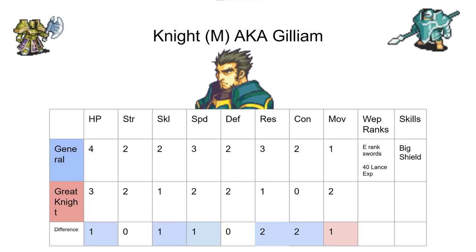The big problem is that General's combat isn't appreciably better. Basically, the main thing you're looking at combat-wise is that one extra point of speed. The con isn't a big deal for Gilliam — he already has con. So the point of move is just a much bigger deal than that point of speed.